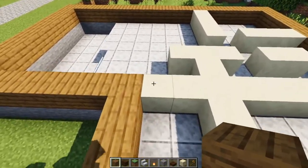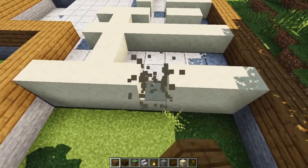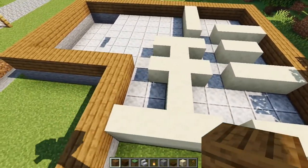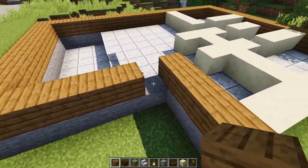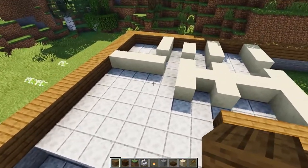That's the floor plan for level one. The only thing we need to do now is knock out some holes for doors. We're going to knock out that one, that one, and that one. And I'll come back in and I'll put the doors in later. We also need to knock out that one, and that's going to be the front door to our house.